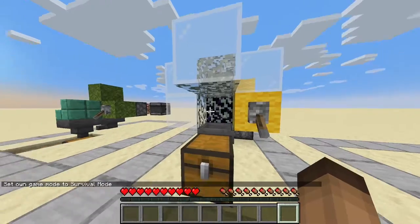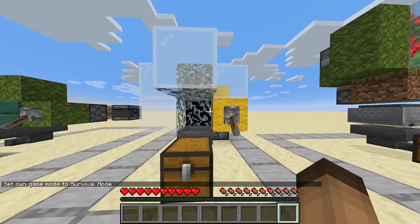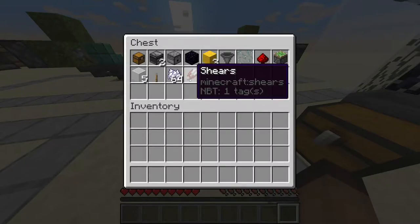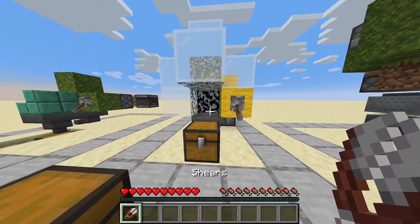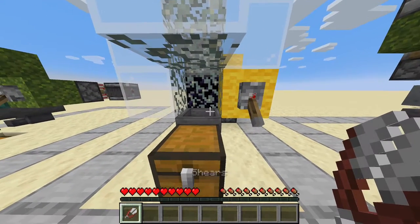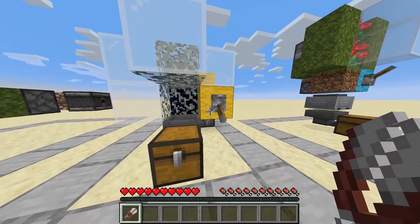The next farm we've got here is the glow lichen farm. This one works on a pretty similar principle, but to harvest it you need shears. I do recommend enchanting these shears for Unbreaking and Mending, because you can burn through shears really quickly with this, so that's what I would recommend.